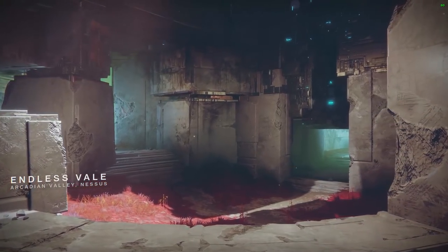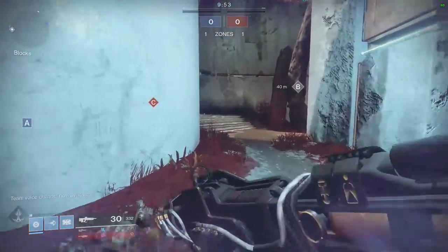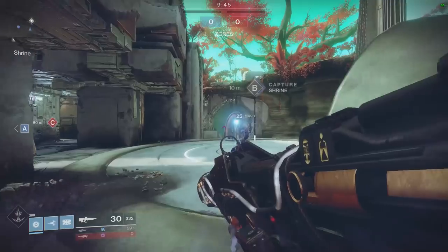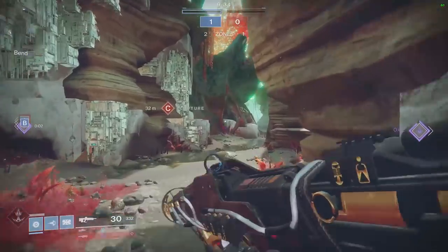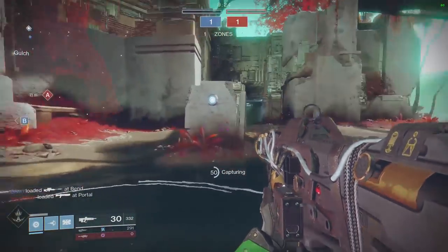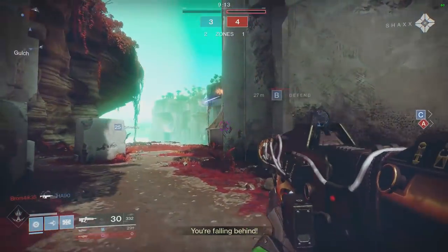That's it for the Machina DEI 4's perks, so without further ado let's hop into Crucible. We are on Endless Vale and of course it's Control — why is it always Control? This is the ADS view on the gun; there are no other sights so you're stuck with this one. It's a red dot type basically. But I know from using this it should pack a punch — it's a 340 pulse, one of my favourite archetypes. I've been using 540 pulses the last three days so I'll have to get used to the high damage and slower rate of fire again.